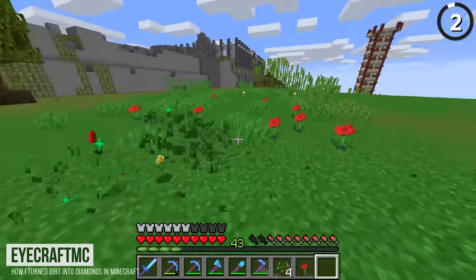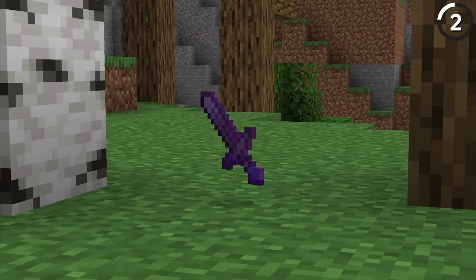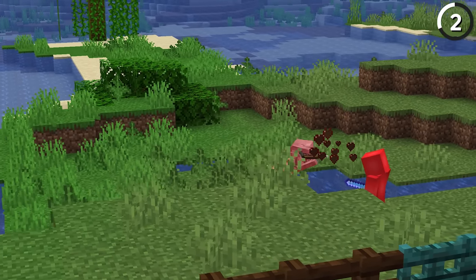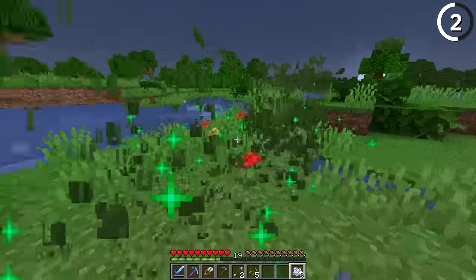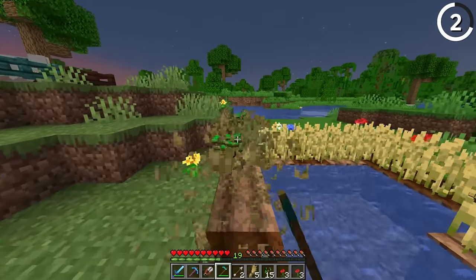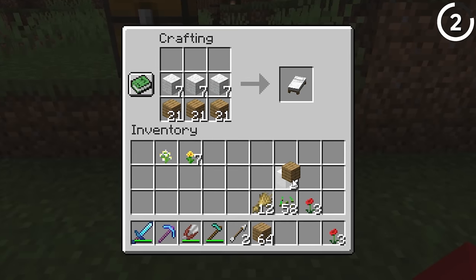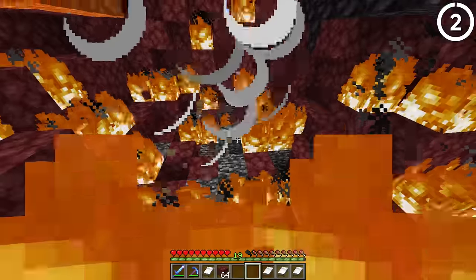Following advice from iCraftMC, all we have to do is kill one skeleton and that could be enough to get us full netherite. When you kill that one skeleton, you can use the bones it drops to give yourself bone meal, use that on the ground, give yourself as many seeds as you can, plant those seeds and gather wheat. We're then gonna use that to breed sheep, craft those into beds, and now we'll be able to mine for ancient debris in the nether — you'll just have to do it carefully.